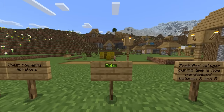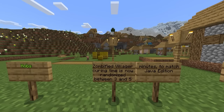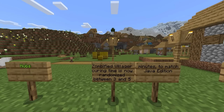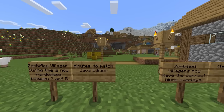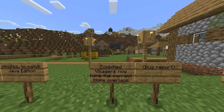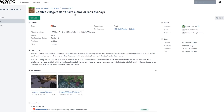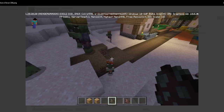Moving on to Java mob parity changes. Zombified villager curing time is now randomized between three and five minutes to match Java Edition. Zombified villagers now have the correct biome overlays — previously, whenever you cured one, it wouldn't necessarily be a desert villager if you were inside of a desert.